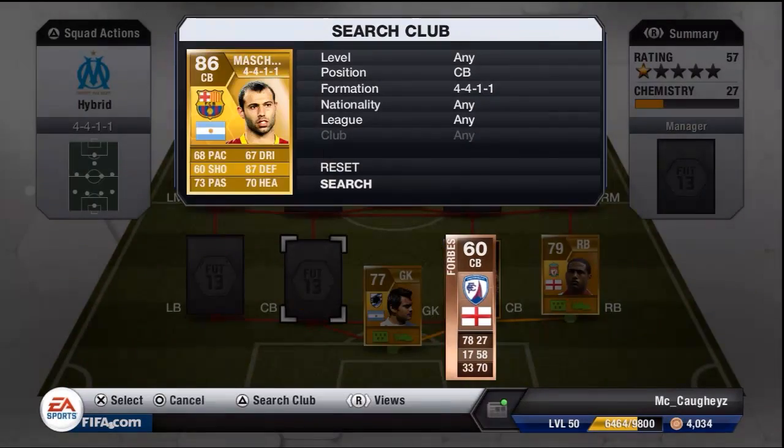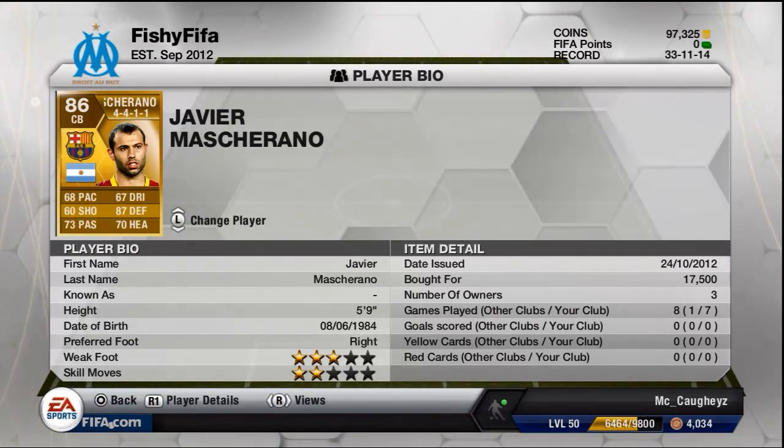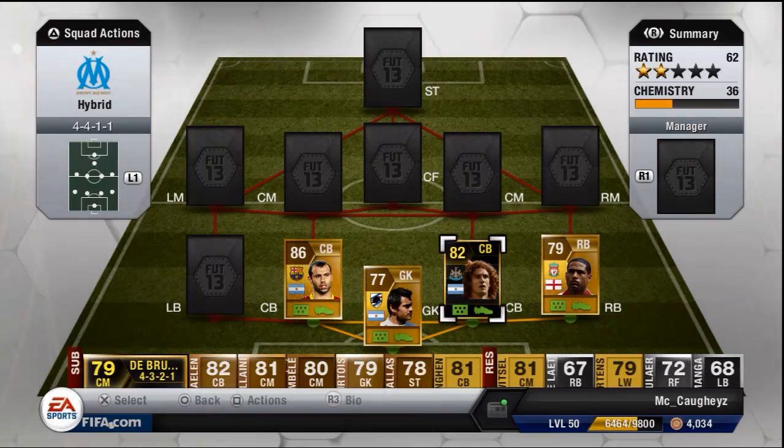To partner him at the back we've got Mascherano. He's got 87 defending but only 70 heading because he's only 5 foot 9. I paid 17k for him. His worst thing is that he's 5 foot 9, so he doesn't really win the headers from corners and stuff like that.